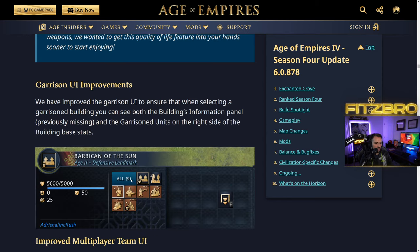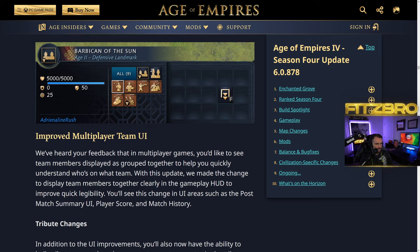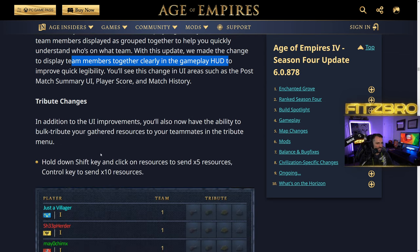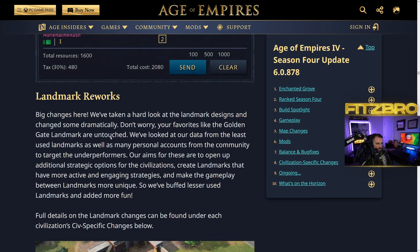Garrison improvements allow you to now see the stats of a building while units are garrisoned inside it — this felt like a bug before and it's been fixed. Improved multiplayer team UI now groups team members clearly together in the gameplay HUD for quick legibility, visible in areas like the post-match summary. Tribute changes let you hold Shift for times five or Control for times ten instead of clicking one billion times.